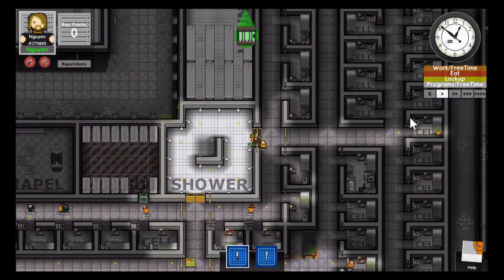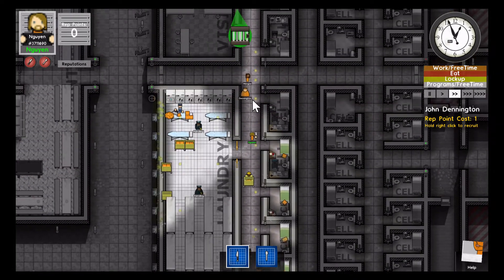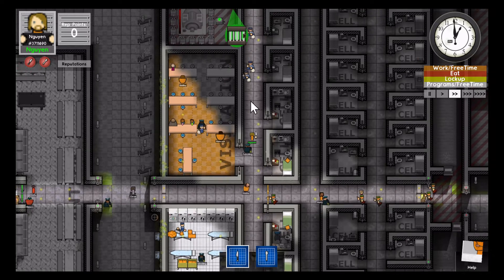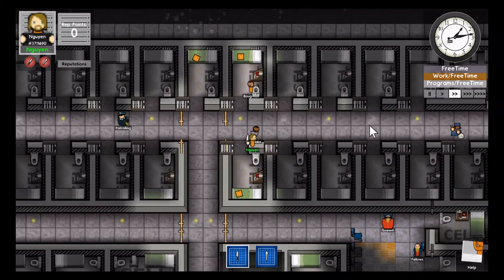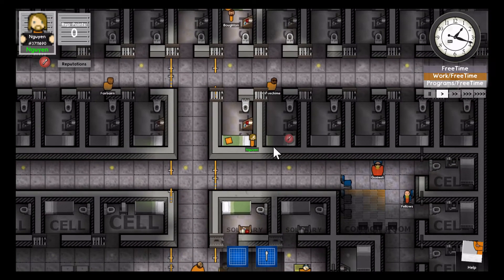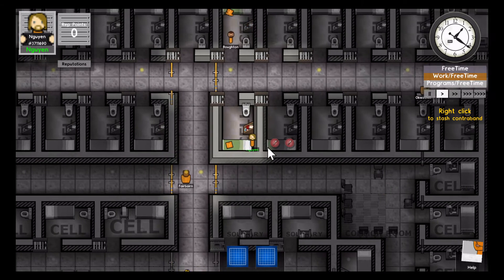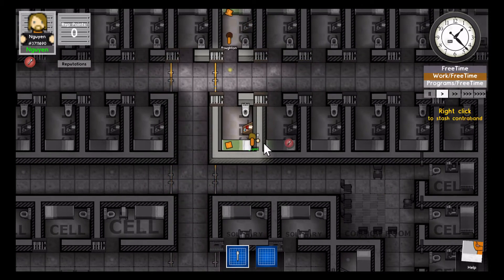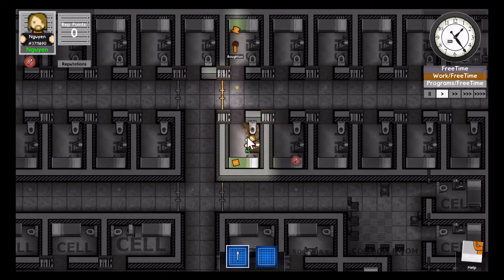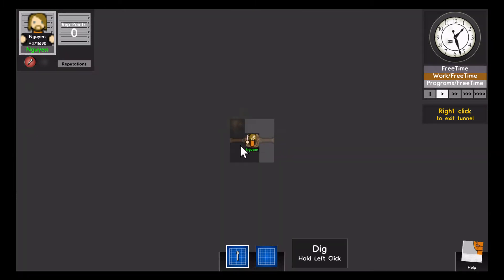The only issue is I don't know where my holding cell is now — it's all the way up here. It looks like they took me out of the holding cell and put me in a regular cell. This is something I didn't get to show you guys last time — it's actually the main point of this game: you can dig holes. Easy, right?